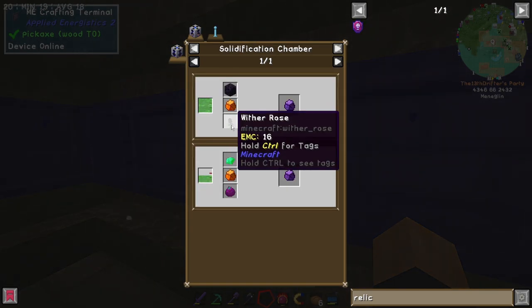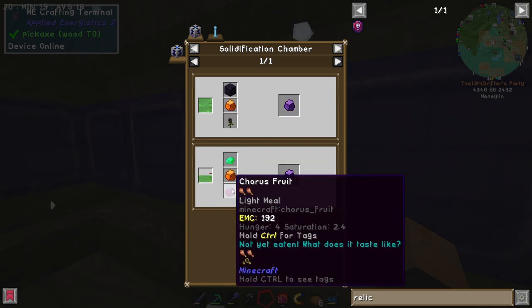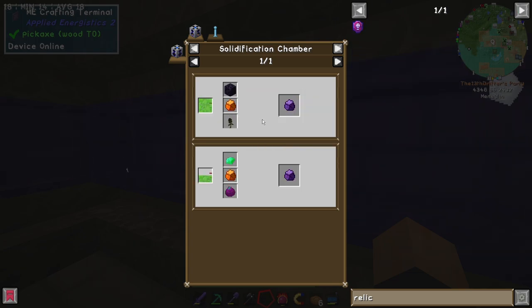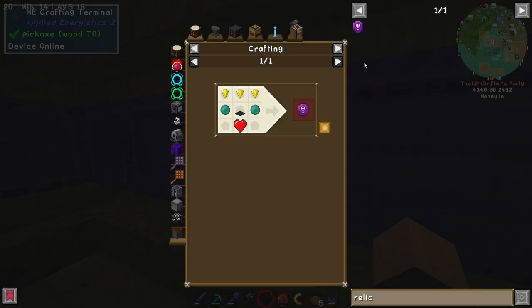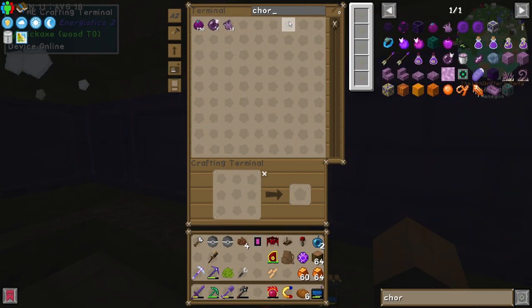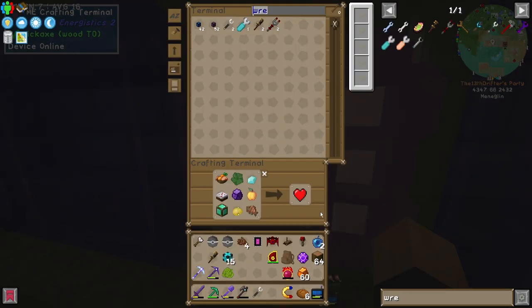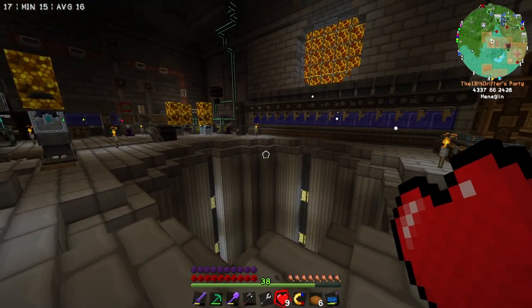The last thing we need is the crystallized obsidian, which requires a wither rose, obsidian, and crystallized amber — or chorus fruit, crystallized amber, an emerald, and half as much slime. That means I'm going to have to sacrifice one of these stacks of crystallized amber in order to get the crystallized obsidian. Chorus fruit — do we have chorus fruit? We do have quite a lot. I'm going to make as many of these heart canisters as I currently can — that totals up to nine of them.